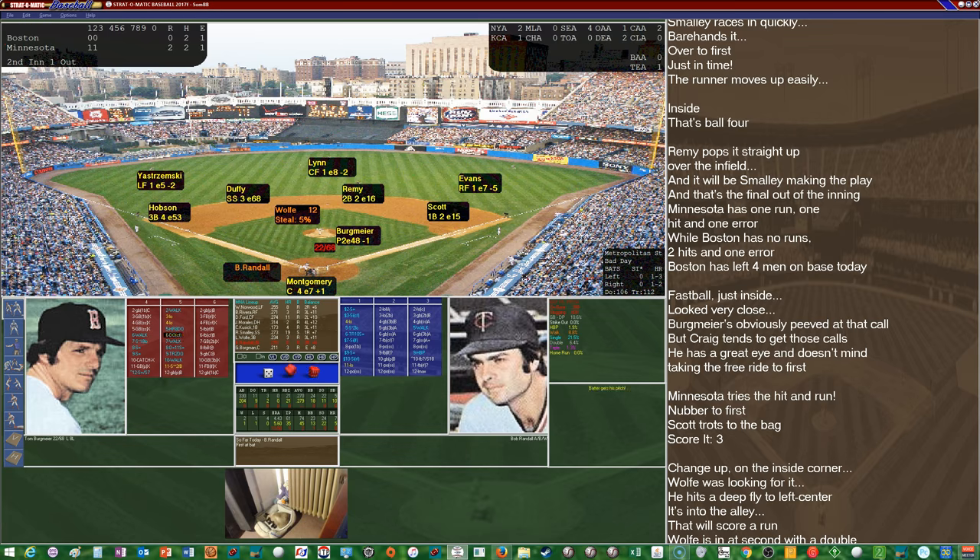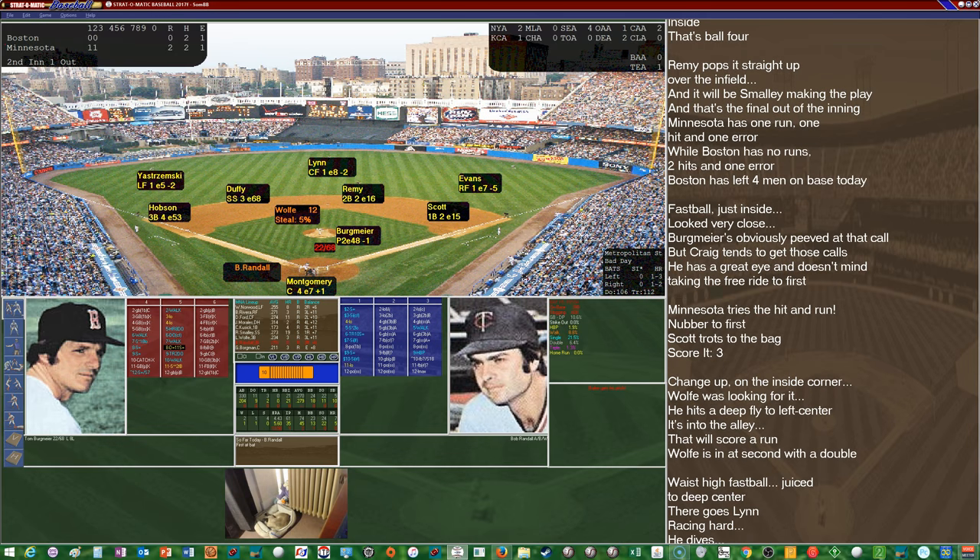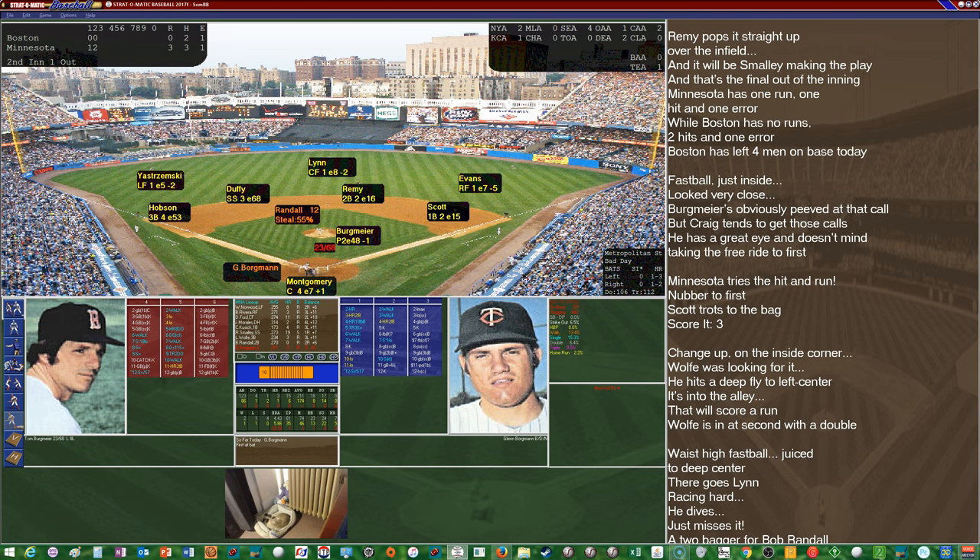Bergmaier didn't last five innings in the actual game either. It doesn't look like he'll do that today. Randall comes in hitting .279 with 21 RBIs — he'll get his 22nd RBI as he hits one over the head of Lynn all the way to the wall, and Wolf comes around. The Twins now lead 3-0 on the RBI double by Randall, as Lynn dove for it and missed.